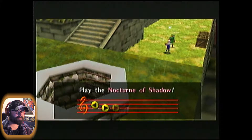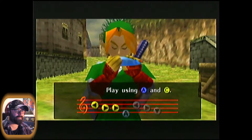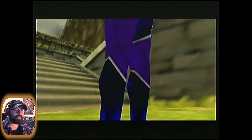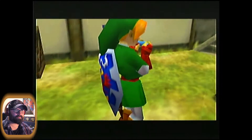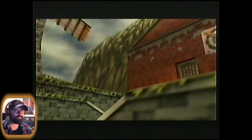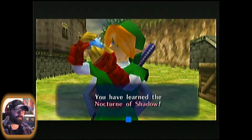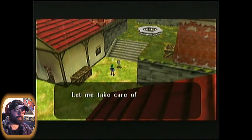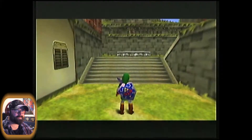Sheik says: 'There is an entrance to the Shadow Temple beneath the graveyard behind this village. The only thing I can do is teach you the melody that will lead you to the Shadow Temple — the Nocturne of Shadow.' Warp song time! And this will be a handy song to learn when we want to come back to this general area because it takes us right to the graveyard.